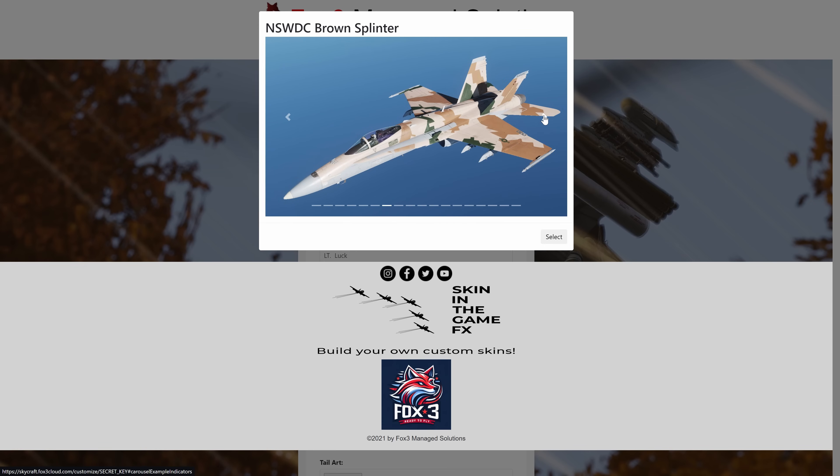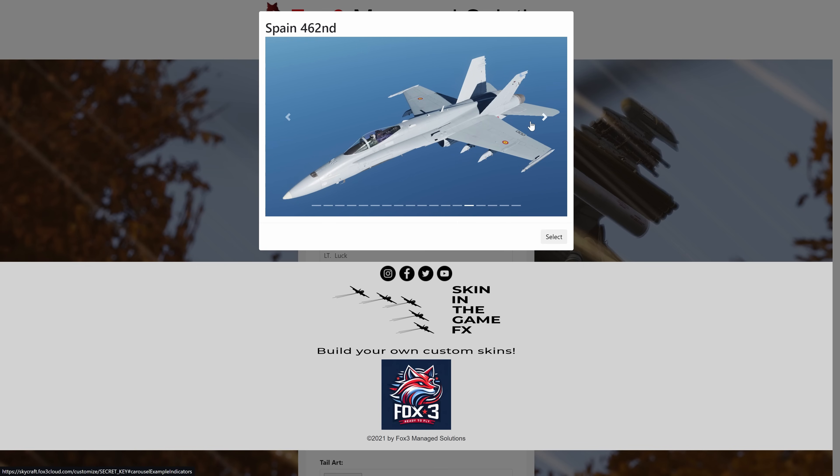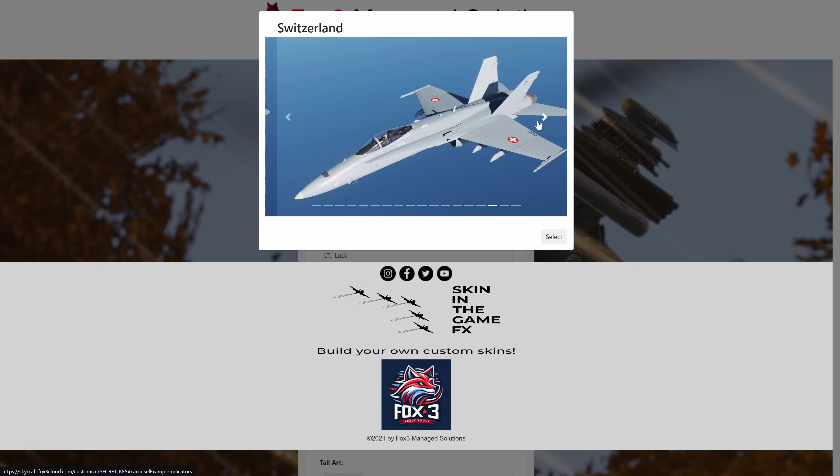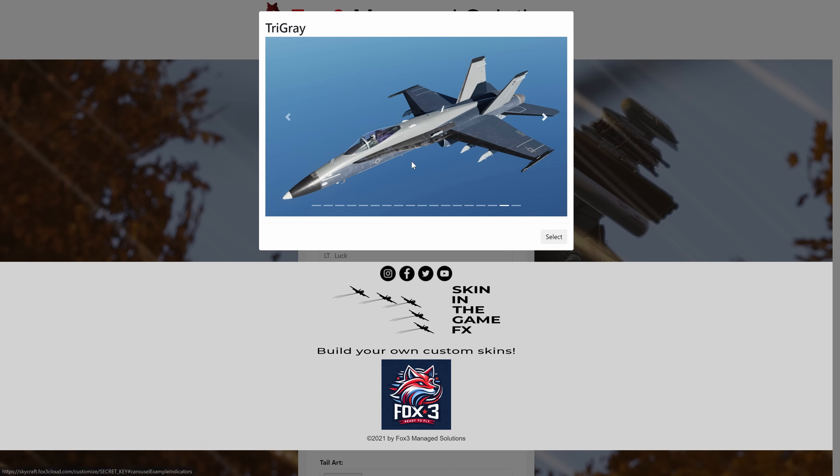There's also Royal Australian, Royal Canadian, or Spanish skins — we have several Spanish skins. We'll be adding more and more, eventually looking to have between 50 and 100. Here's a Swiss skin — I kind of like this tri-gray, it's a pretty good looking skin — so I'm going to select it.